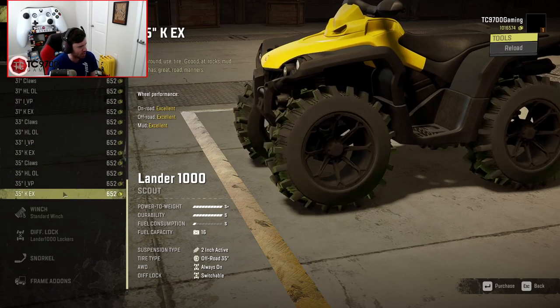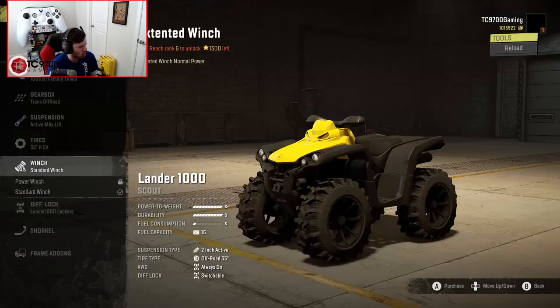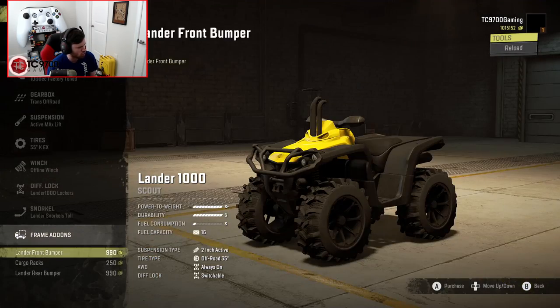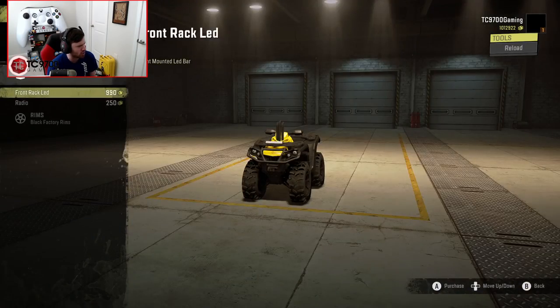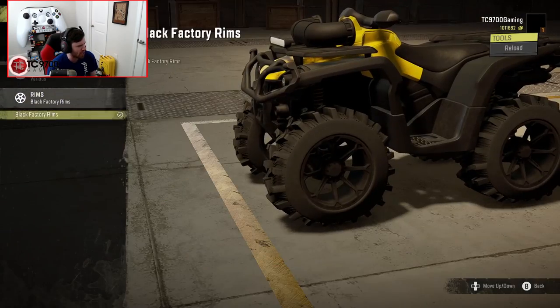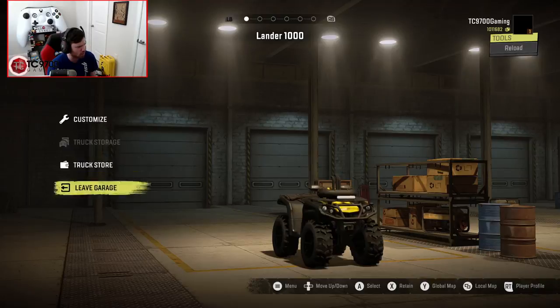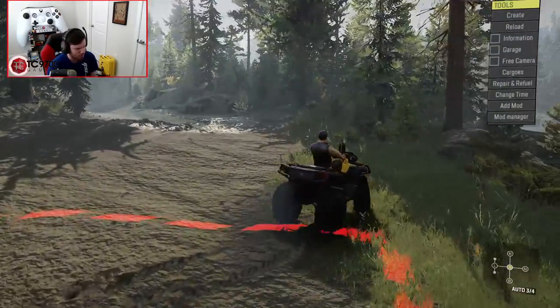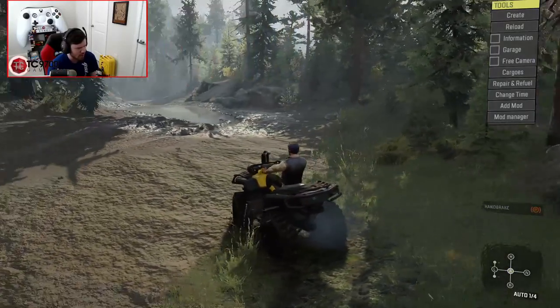Let's go down to the bottom here and go for one of these all-round tire setups, offline winch, we'll do the tall snorkels, bumper, rack, all that good stuff, LEDs, radio, and that should be good. Now you're going to stay outside the garage, I'm going to park you right here, and now let's go ahead and grab a pickup truck.